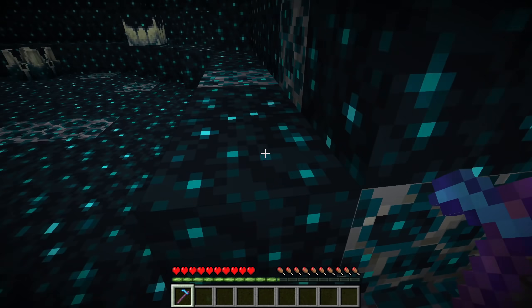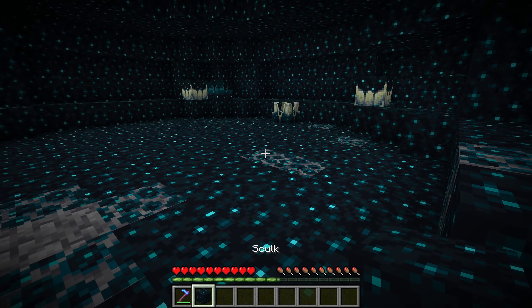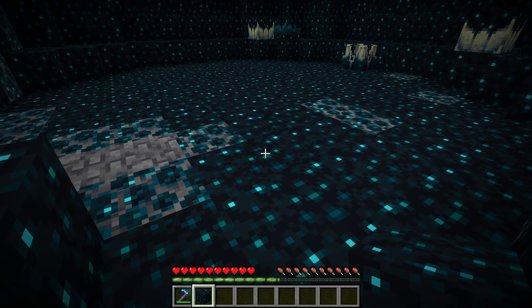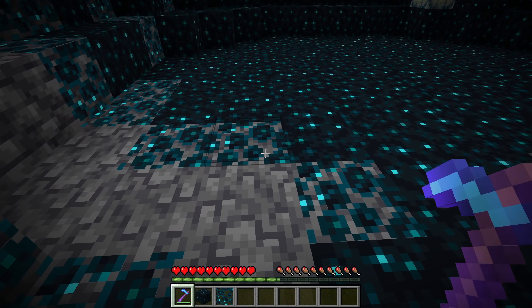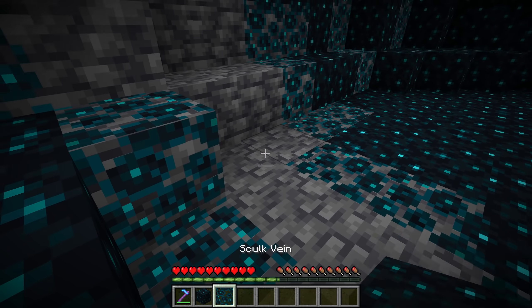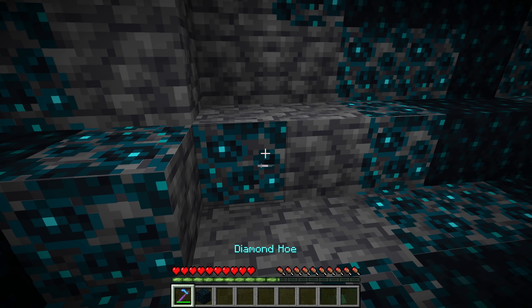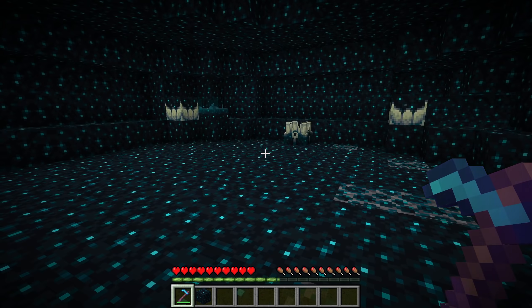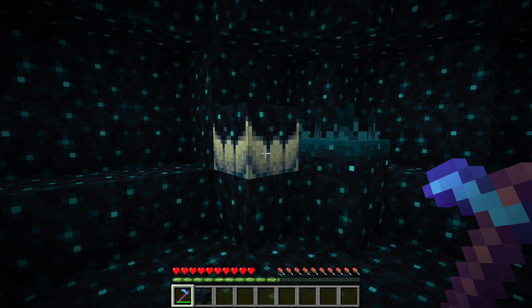The first of the new blocks is simply called a skulk block. A special property of skulk is that even if you place a wool block on top of it, the wool block will not occlude vibrations. The next new block is a skulk vein. They are a thin layer on top of another block just like glow lichen and can be placed in any orientation. You'll find these on the edges of skulk patches and they can also be waterlogged.